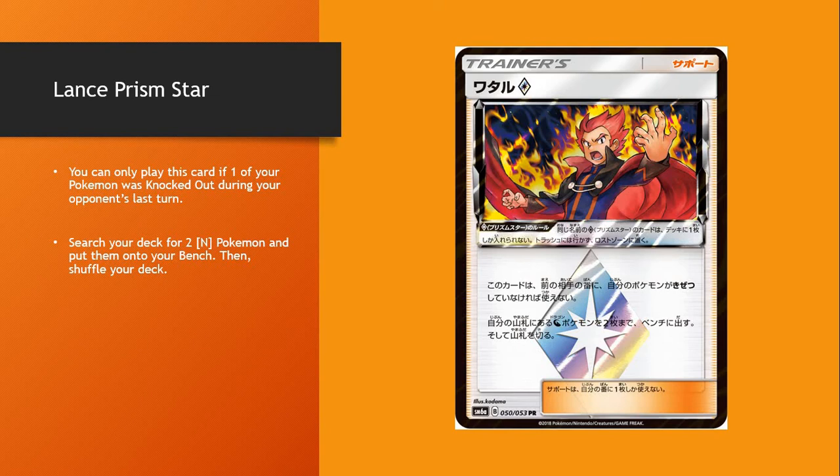Lance Prism Star could be very good. If any Pokémon was knocked out — it could be Dunsparce or something else — then you get to search your deck, not just your discard, for any two Dragon Pokémon and put them on your bench. And there's no restriction saying basic — we're talking Stage 1 or Stage 2. If you have two Stage 2 Pokémon you want to drop on your bench — put two Altaria, an Altaria and a Flygon, or a Dragonite — you can just throw them down.